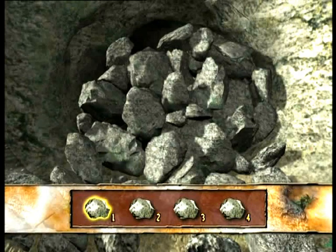Okay, so here's how it works. You see that pile of rocks? We have to remove them. But you'll have to move them in the right order, or you'll cause a rock slide. The numbered rocks in the bar tell you how many you have to find. Use the arrows in your remote control to select which rock you want to try, and then press enter. Remember the order you're choosing! Cause if the rocks cave in, you'll have to start again.